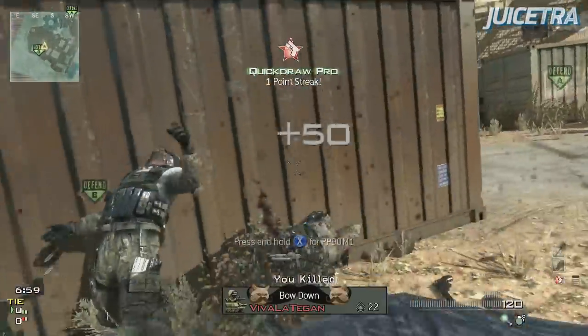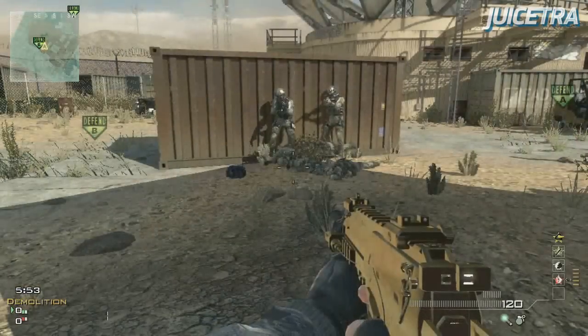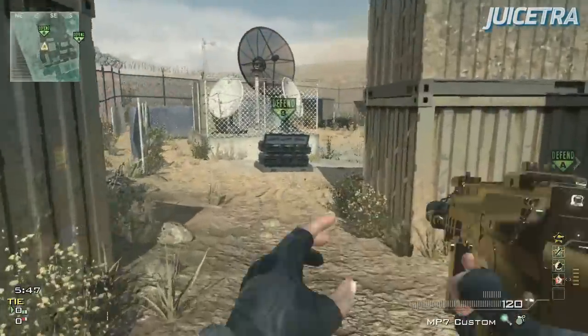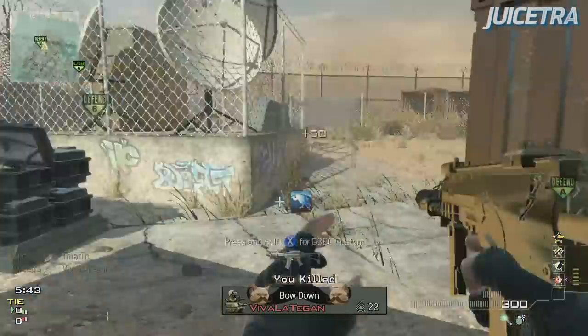So after I knife T-Mart, it takes me about one second to fully recover, get my weapon up and go for that second knife on Tegan here. But now I have my Specialist Bonus as you can see in the bottom right — I've got my juiced indicator on there — and I'm going to run up again. I'm going to knife T-Mart and I recover my gun super quick.